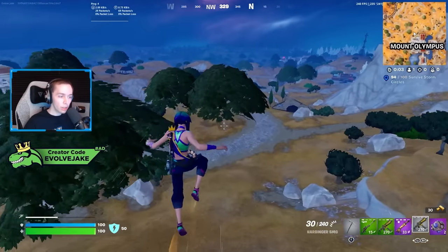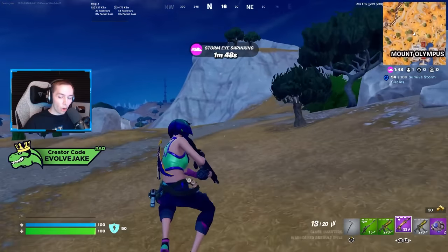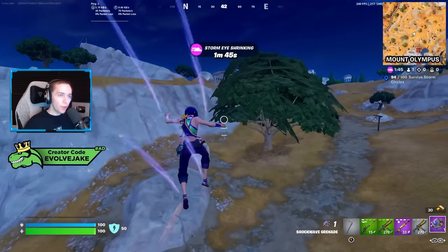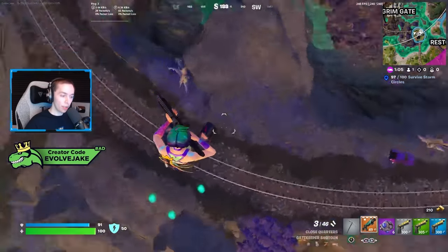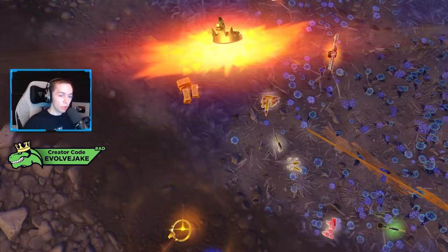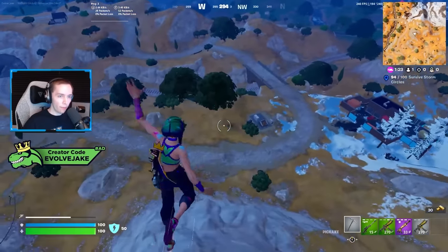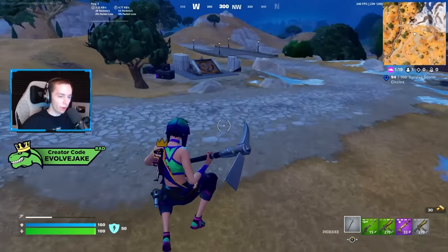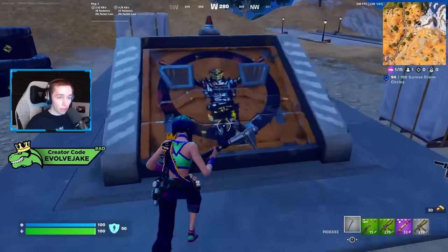You can still sprint jump with shockwaves using the Zeus medallion. You will also not take fall damage if you perform the sprint jump — I'll have a clip of that on screen. If you just have the medallion in your inventory without doing the sprint jump you can still take fall damage, but if you do the sprint jump you'll survive. It's similar to the soaring sprints augment from Chapter 4 — you could die to fall damage if you had the augment, but if you did the sprint jump you'd be fine.